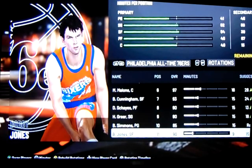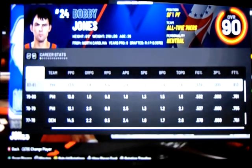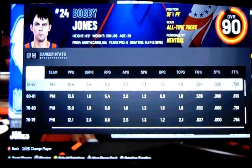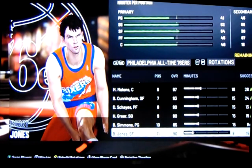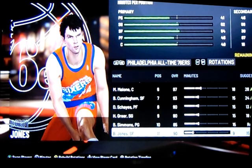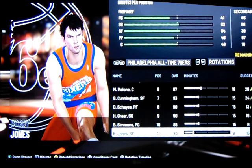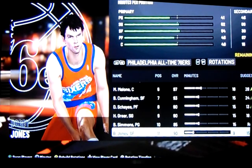Eleventh on the list, we talked about Bobby Jones. He's known as a defensive specialist — he was kind of the Andre Iguodala before Andre Iguodala. His offensive stats aren't high, but his defensive stats are exceptional. This is the guy you put on LeBron James or Larry Bird to try to contain them, because Dr. J, as prolific a scorer as he was, was not a defensive guy like Bobby Jones. So you're kind of opening yourself up for lack of defense if you're playing a big team without him.